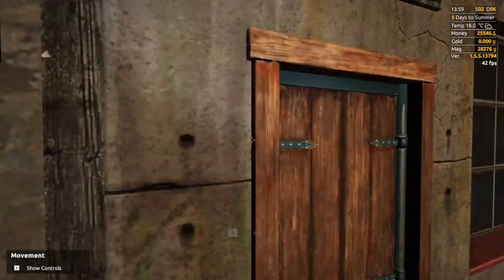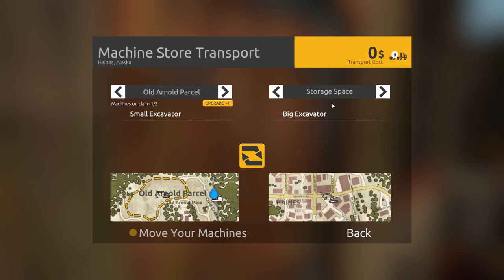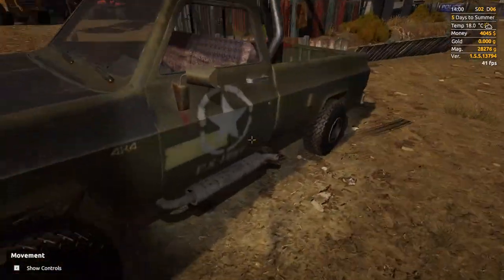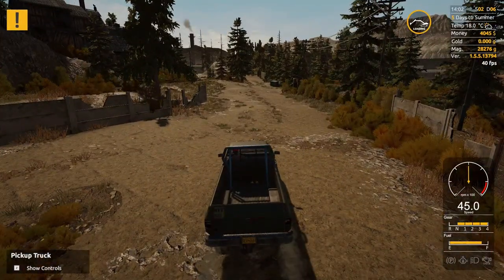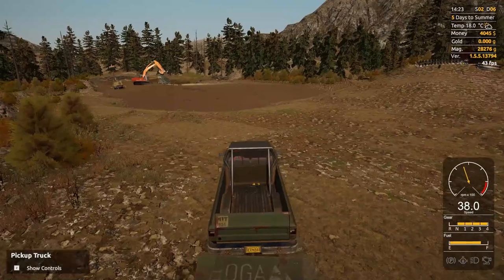The order is placed and the excavator has been automatically transported near storage. Our property only accepts one machine in the claim and we already have the small excavator there, so we'll need to upgrade that claim slot — $20,000. What a ripoff. That costs us $1,500. Hopefully this thing comes reasonably well fueled because I'm a little low on cash now — all the way down to $4,000. It's amazing how quickly you go through money in this game.